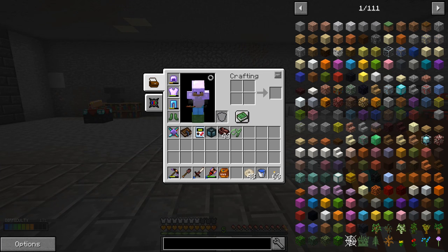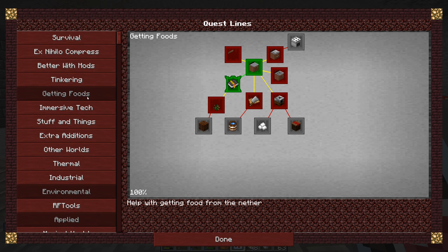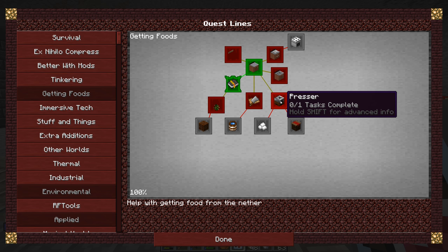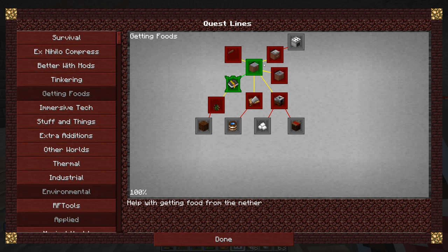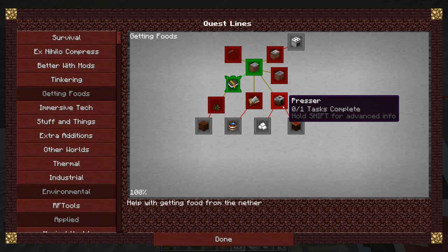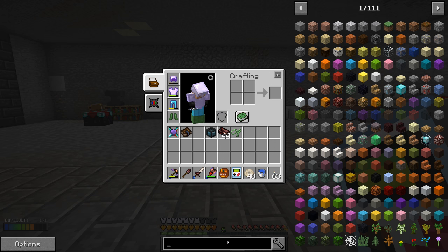Now I wanted to start taking a look at some of the quests available in our quest book. We've already done all the quests up to tinkering. Getting foods was the next section we haven't completed yet, and I feel like we should get it done — if I don't do it now, I'm going to leave it for last. One of the things I see here is the marketplace, which is locked out by the presser. To get a lot of different foods in this mod pack, we'll probably want to use tofu, which requires a presser, which means we need soybeans, which means we'll need the marketplace. So let's do the presser.